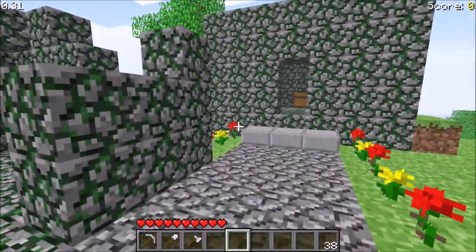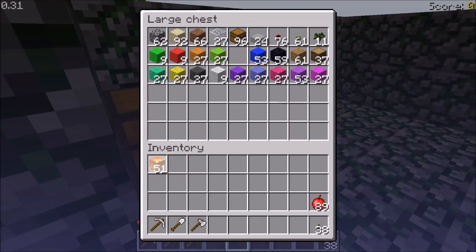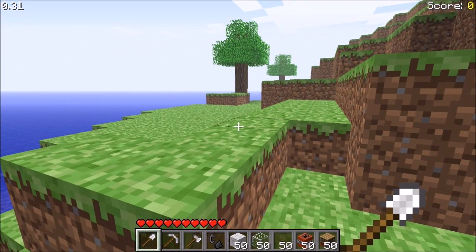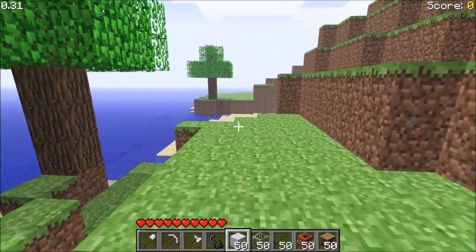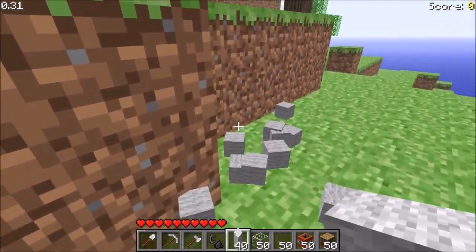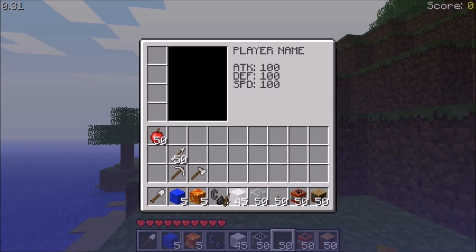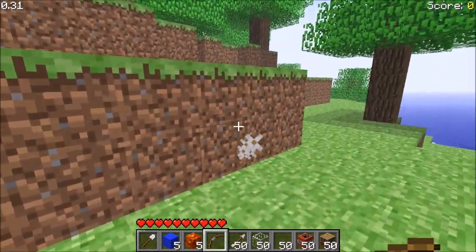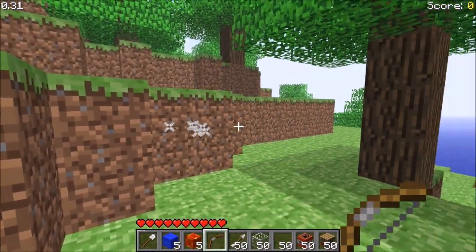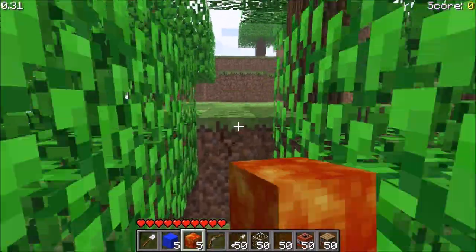There are a few other features in this version. A lava spawner has been added — if you generate a new world it will spawn you with a lava spawner. The stack size has been reduced to 50 and the infinite stack glitch is fixed. You also get a bow and arrow now. I don't know if it works — apparently it does work but the arrows don't get consumed, which is weird. I can't find any mobs to shoot at right now.